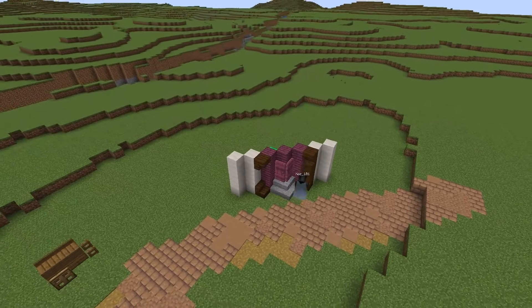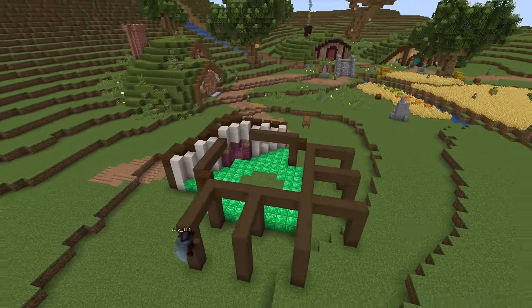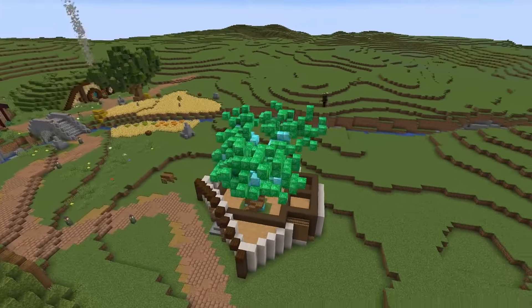For this hobbit hole, I had the idea to have a tree growing inside the hole. I made the interior, keeping in mind that the tree would be there, then I made the tree. After that, I made the mossy hill the same way I did previously.